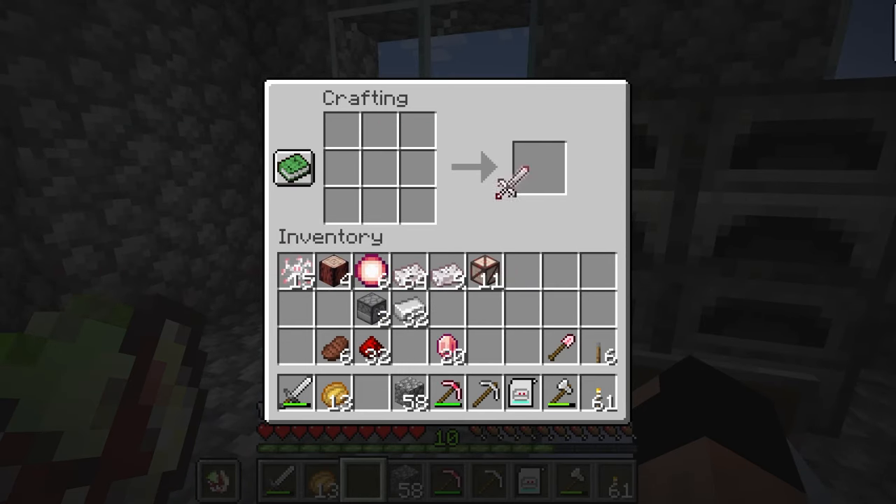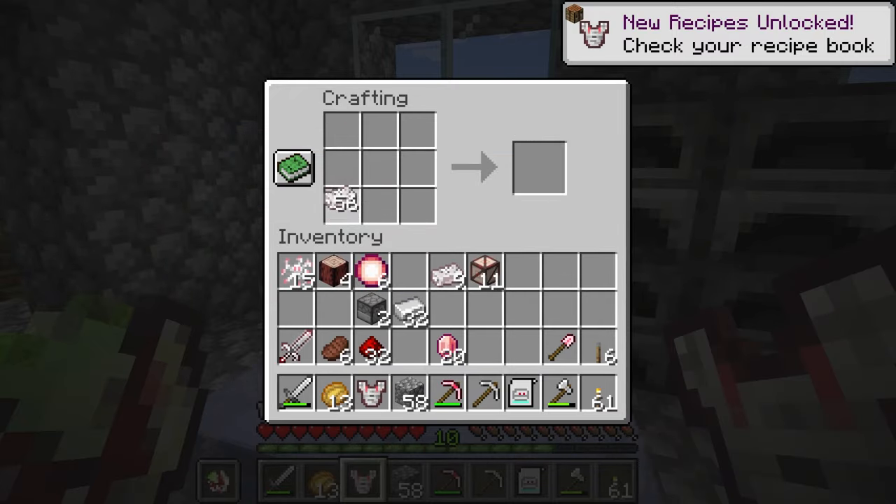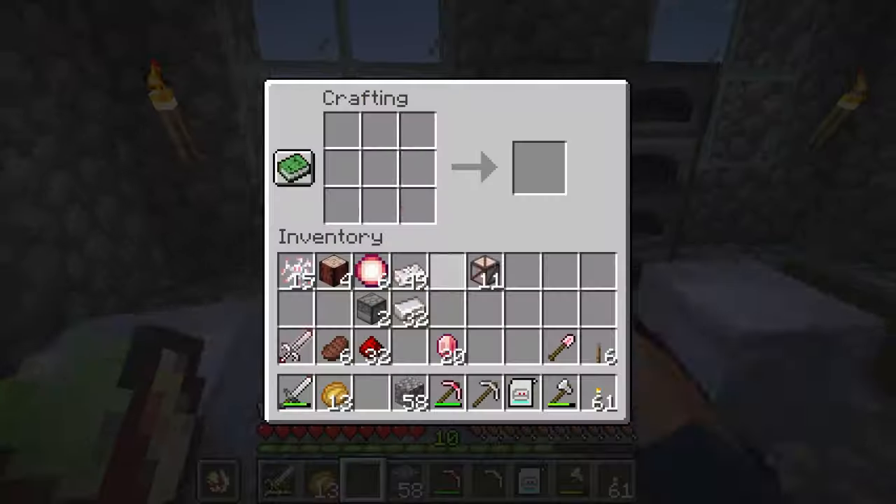Metallium ingots are created by applying Mii Essence. Use these ingots to create a sword that summons a Mii whenever you strike, armor that grants you periodic shields, and different Mii machines!